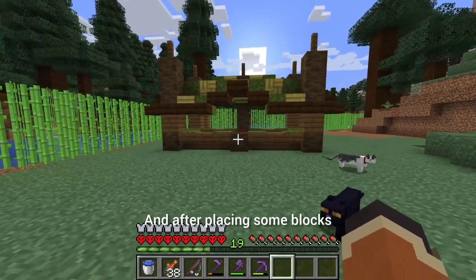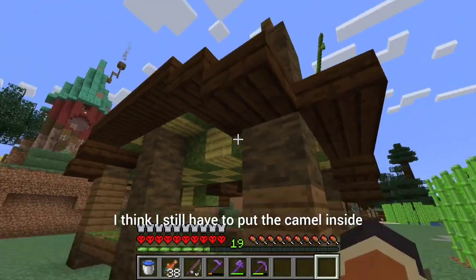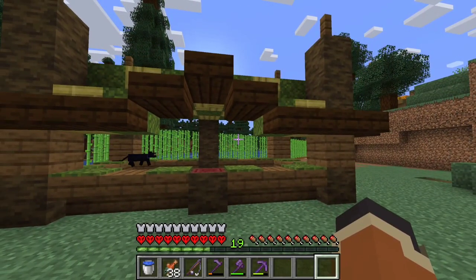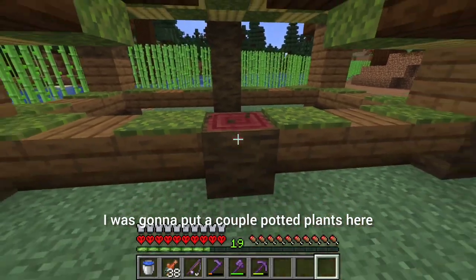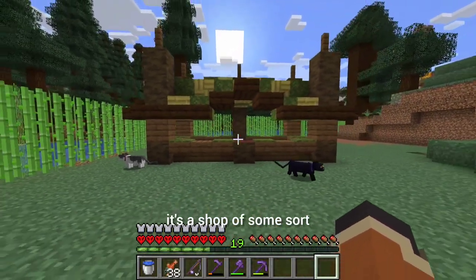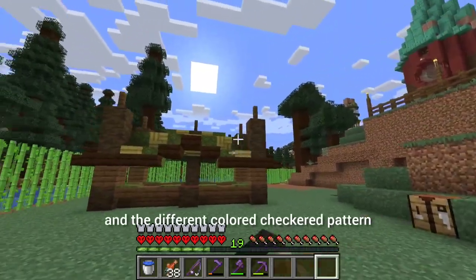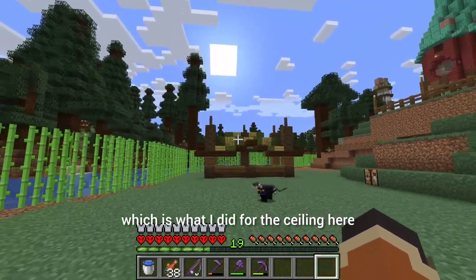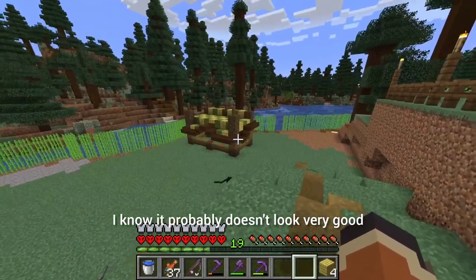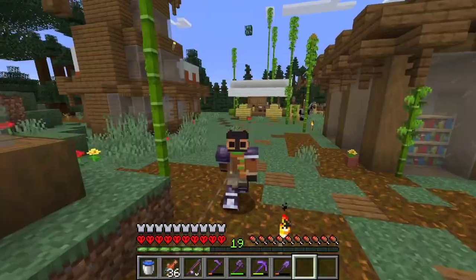After placing some blocks, this is what I've come up with — it's not very good, but it's also not done. I still have to put the camel inside, gather up as much cactus as I can, and put a couple of potted plants here with cactuses in them. Some yellow carpet to make it look like a proper shop, and for the ceiling I did a checkered pattern — part bamboo mosaic, part normal, and some moss. Hopefully it improves over time.